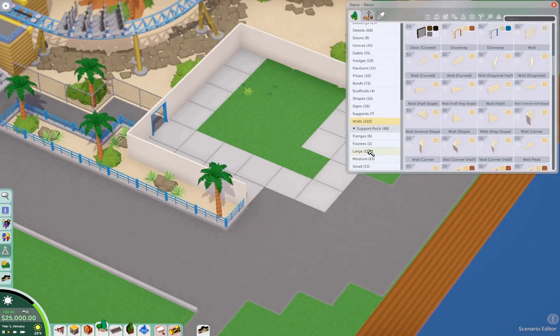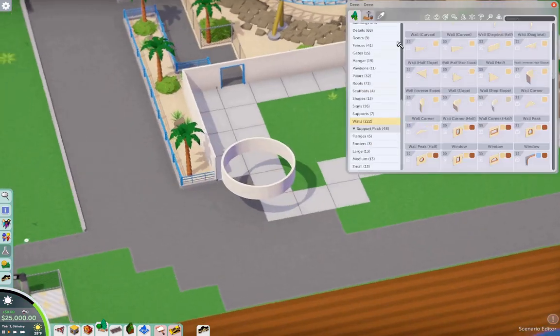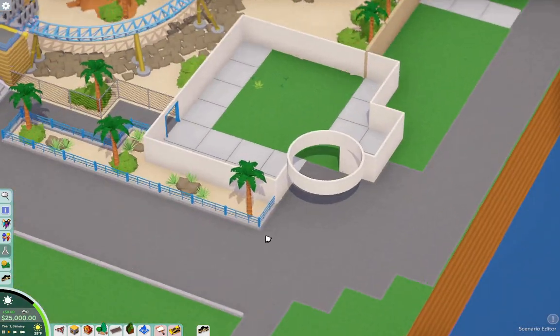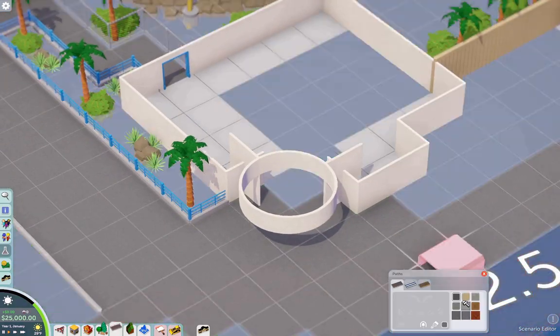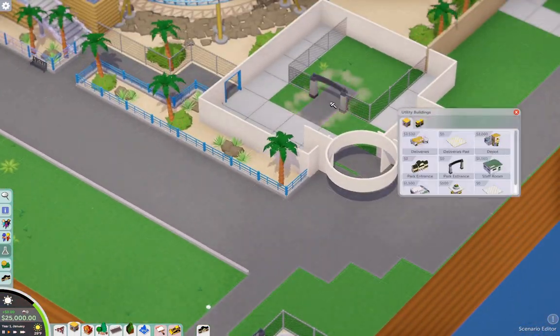Over here is the gift shop attached to Hangtime, where you can buy your pictures after riding, since the ride has a photo spot. This is where you can buy merchandise, jackets, postcards, candy, and stuff like that. It's a simple gift shop they added.